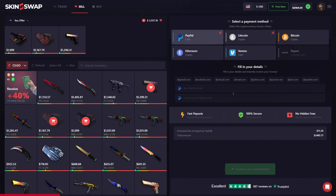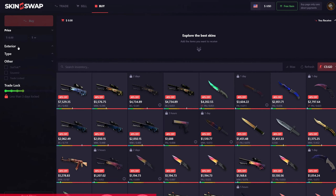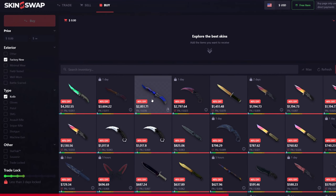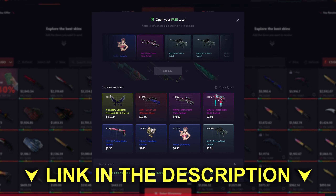Looking to trade, sell, or buy Counter-Strike and Rust skins? Look no further and check out skinswap.com. Their new buy tab makes it easy to find exactly what you're looking for, and you can sell your own skins immediately for cash. Use my link in the description today to check out the site and open up your free case.